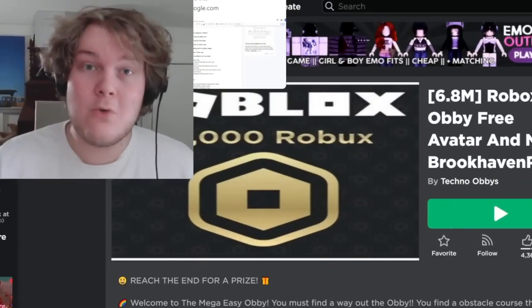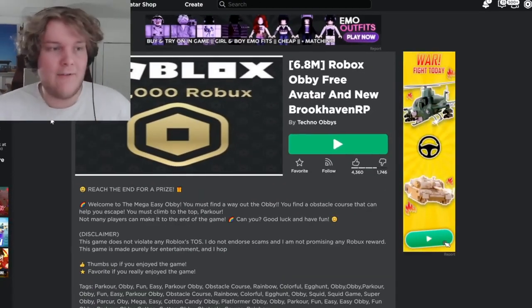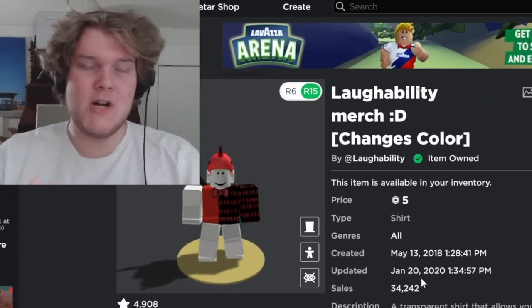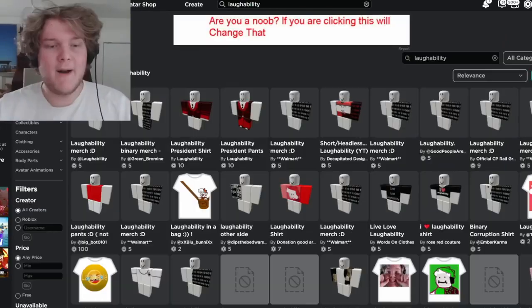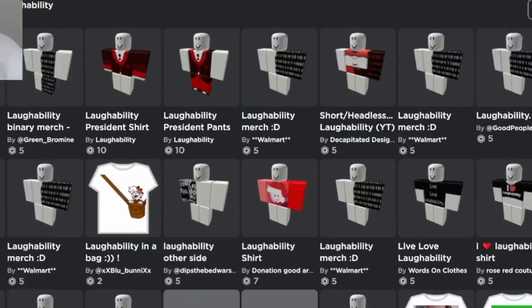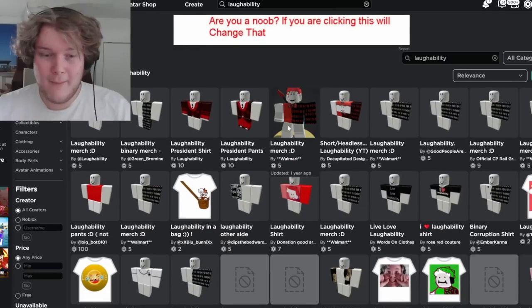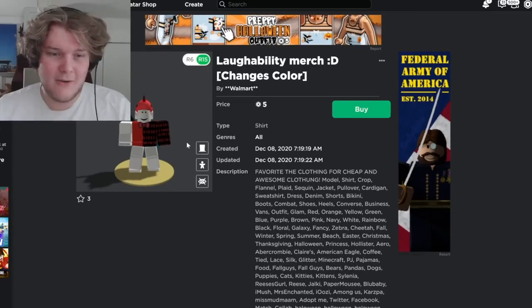The next method of making real actual Robux is shirts and clothing. The clothing market is actually pretty big on Roblox, so you can make a lot of money off that. For example, if you go onto my profile, look at this shirt I made — this single shirt has sold 34,000 times and has made me over 100,000 Robux just from that shirt alone. So if you can make a shirt that gets popular, you've made it. But I also have to talk about the bad parts — when you search my merch, you also see other people stealing my designs.